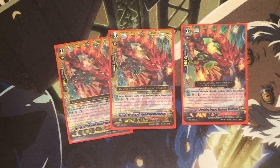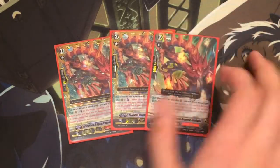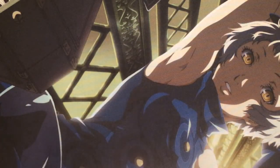He works well with the Great — basically, once the Great hits something in that column, you can use Neo Flame to kill whatever remains, clearing out that whole column.